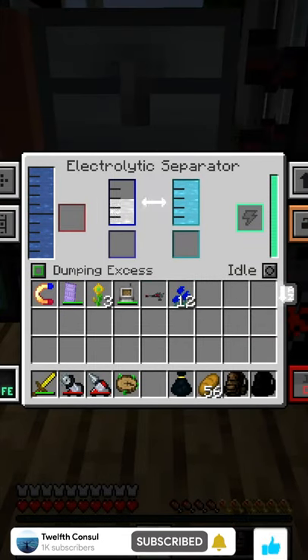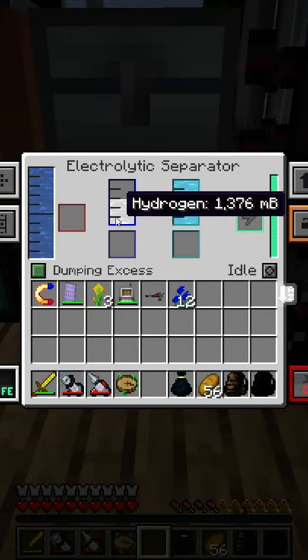You want to start with one of these machines: the Electrolytic Separator. Pump water in and, with power, it's going to produce hydrogen and oxygen.